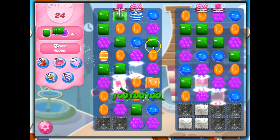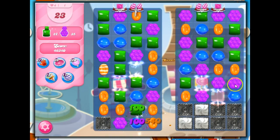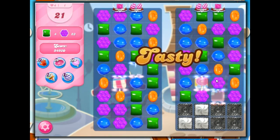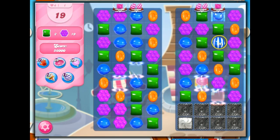Since they're allowing all of us to play this, even those of us who haven't reached level 5,000 yet, I think what they're doing is making these levels a bit easier than normal. You still want to apply some strategy — making stripe-wrap combos is a really good way to clear out a lot of stuff on the board.